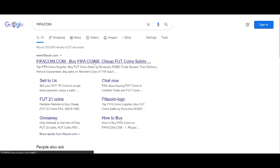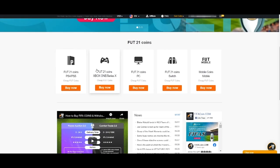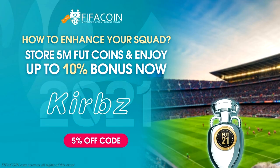If you guys are after some cheap, safe, and reliable coins, then make sure to go check out my sponsor, FIFACoin.com. They're by far the best and most reliable on the market, and they have loads of special promos going on throughout the entire year to keep your clubs filled full of coins for the best players. Use my code Curbs to get yourself a discount at checkout.